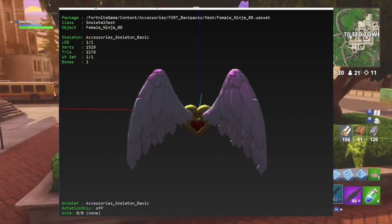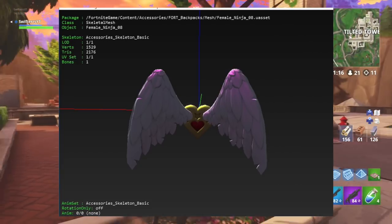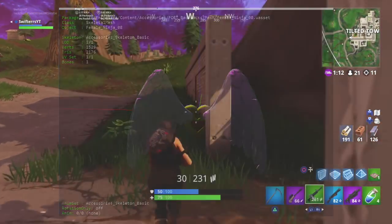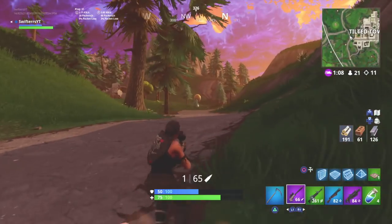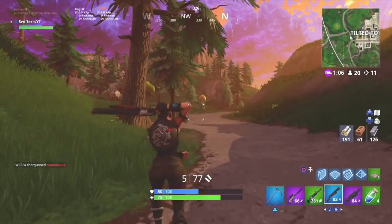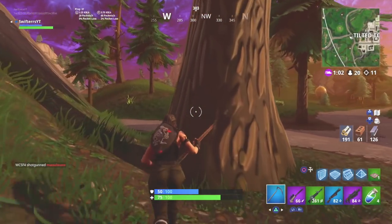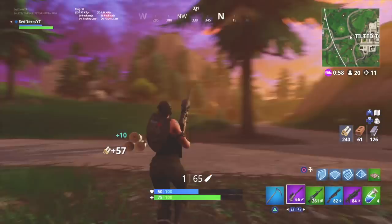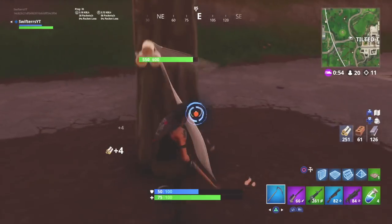Moving on to the next back bling — this is so awesome, we have another set of wings and as you can see there is a heart in the center. I think this would have been so awesome if these were the Love Rangers' wings, though they are obviously quite different. This would have been really cool if it came with the Cuddle Team Leader or for Valentine's Day. Regardless, this is a super cool back bling I would personally love to see added to Fortnite — it's different from the existing wings and a pair I would definitely use.